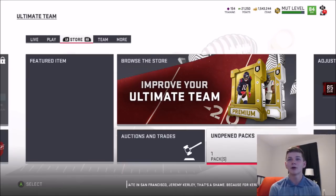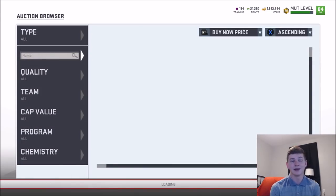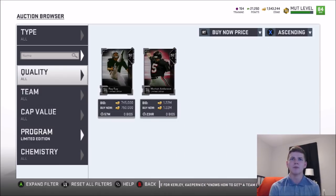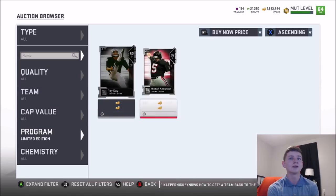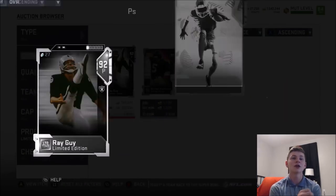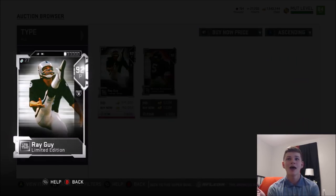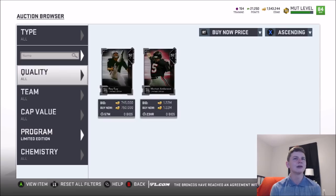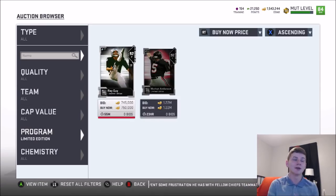Let's check out the auction house and see the new limited time cards — I don't know if it's just one or two. I know for a fact there's at least two because of Ed Reed. Looking it up now, we actually have a couple more: Ray Guy and Morten Anderson, plus Ed Reed. Ray Guy has 92 kick power and 89 kick accuracy. Morten Anderson has 91 kick power and 92 kick accuracy. I'm curious how many limited time cards there are total. Also on PlayStation there is a Steve Smith Sr. So that's at least Steve Smith, Ed Reed, Ray Guy, and Morten Anderson. Let me know down below if you guys see any more limited time cards.